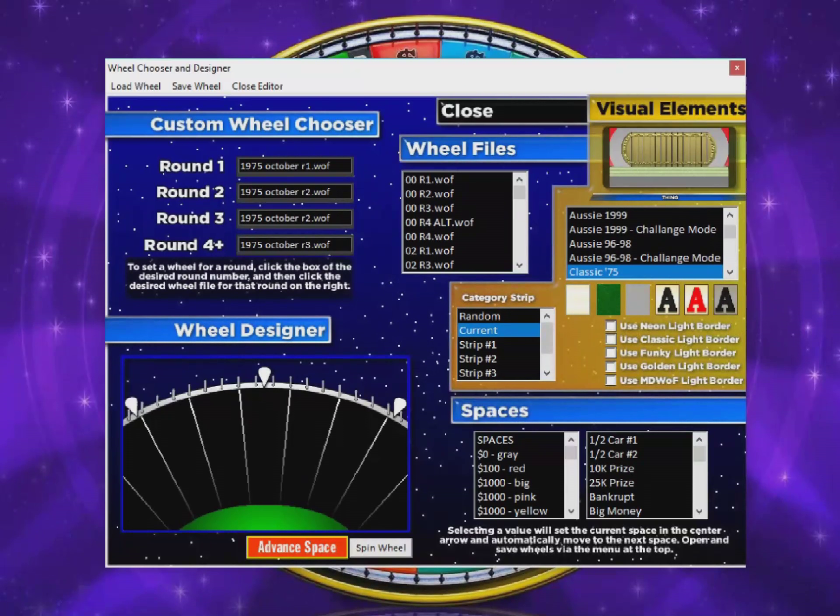On today's episode of Wheel of Fortune, we're going all the way back to when Chuck Woolery was still hosting the show, when it re-debuted after the failed pilots of Shoppers Bazaar. Chuck Woolery was at the helm — this was circa 1975. We have the classic original set, along with the set of wheels from October of 1975. That's the original set right there.